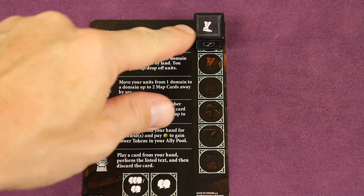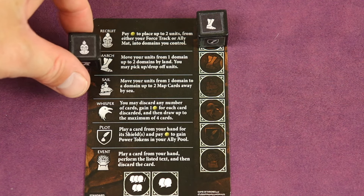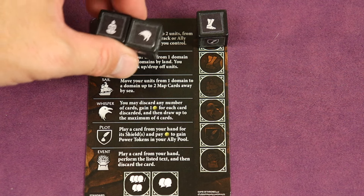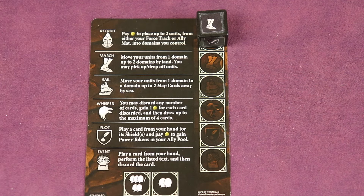After I did recruit then march, now everybody else in turn order can follow and march as well — they're not forced to, but they can. After that, the die I did not select gets passed to the next player, and they select from their two dice. This continues until all the spots are filled. Let me go over some of what the other actions do.